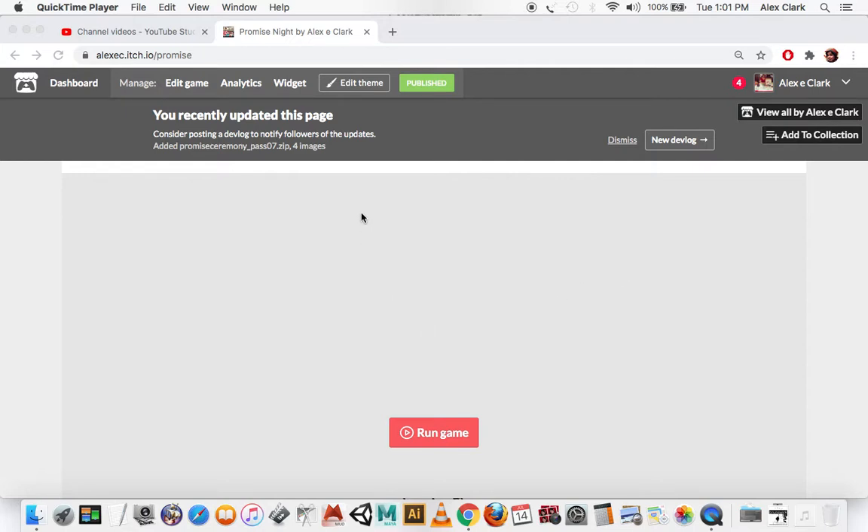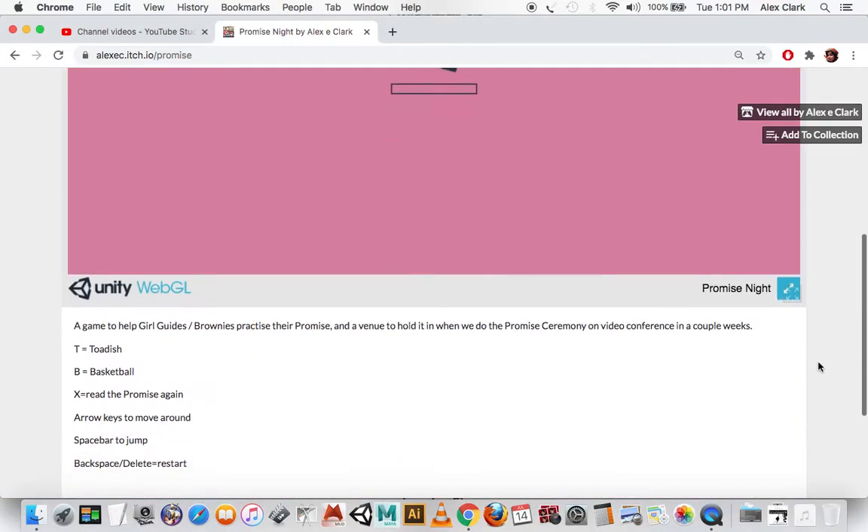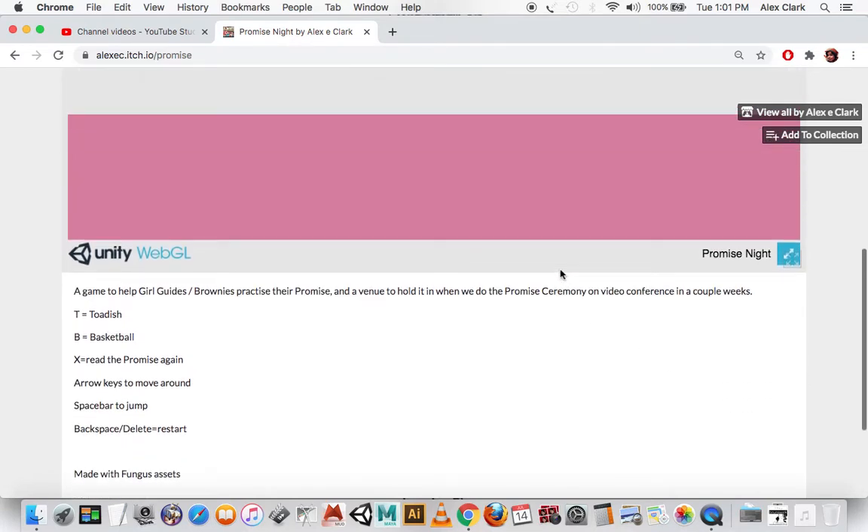Hello. So this is the Promise Knight simulator. We've sent you the URL. Press run game. Those are all the commands at the bottom. They'll also be in the email.